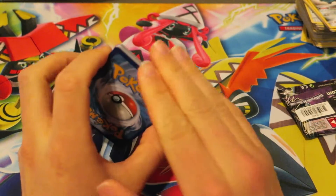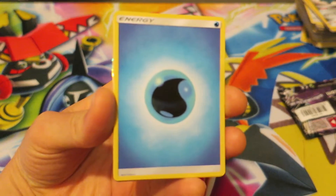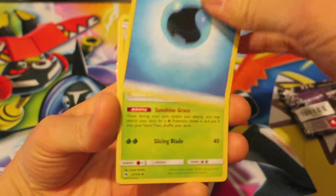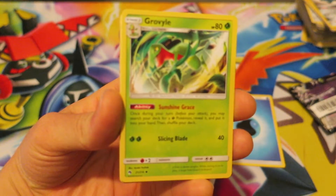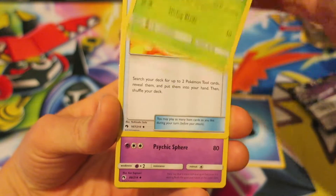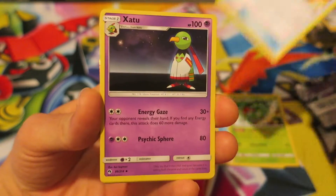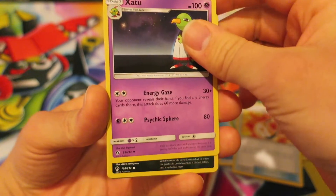With all that, let's go ahead and see what we got in today's Pokemon Booster Pack. We kicked things off with a water-type energy. We got a water energy right there, followed by the grass-type Pokemon Grovyle — I really like that. Next, we continue with a really underrated item card: we have an Adventure Bag right there. After that, we have the psychic-type Pokemon Zatu.